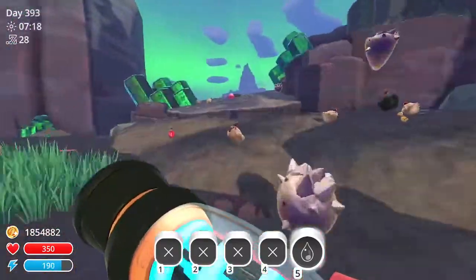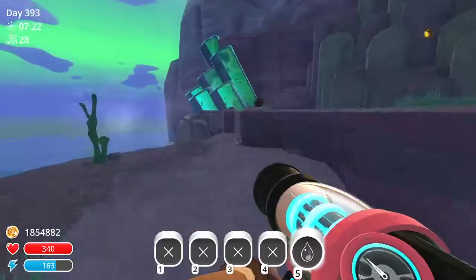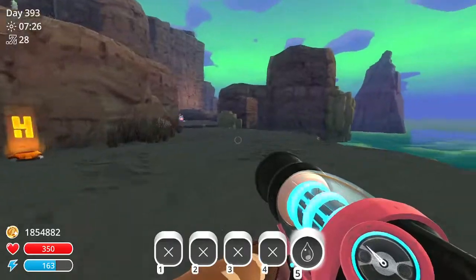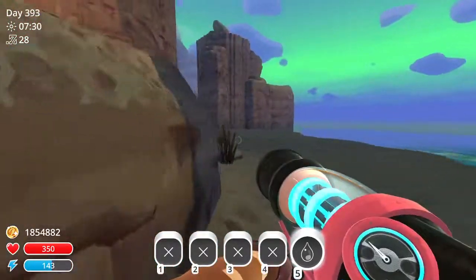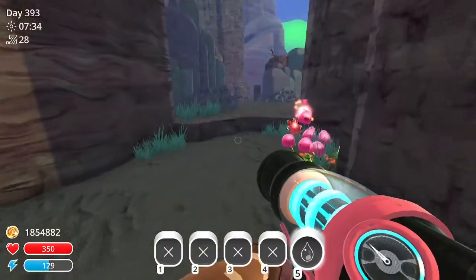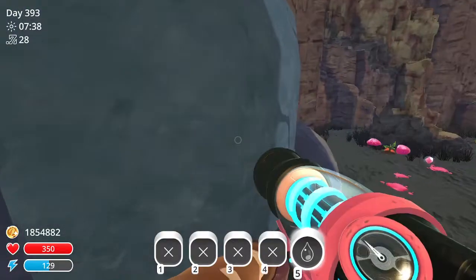Once you get over here, you want to go straight, straight up, down, to this teleport, and then here, and then go down here. Then you want to go once again to the right — you want to go right here again, climb up.